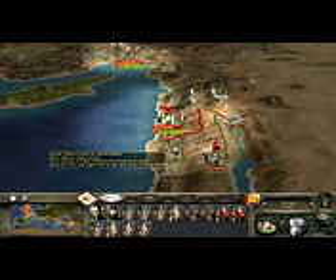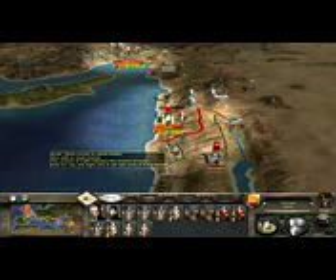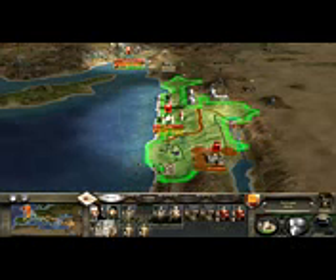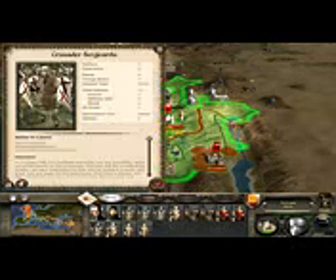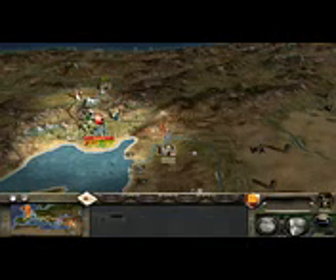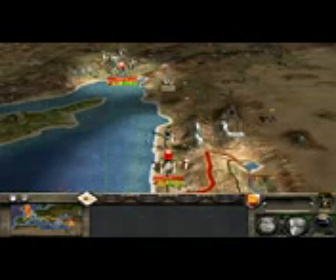Hello everybody, welcome back to Let's Play Medieval 2 Total War, the English campaign. Now I am much more upbeat, much more jovial, because all of a sudden we have advancements in the Middle East. We started off a bit shaky, and after a blunder of my own doing, which may have turned out for the better in the long run, we actually lost Antioch. Took Aleppo, but realised that there was no point of having it, because it's just a useless settlement that's no use to us at this time.